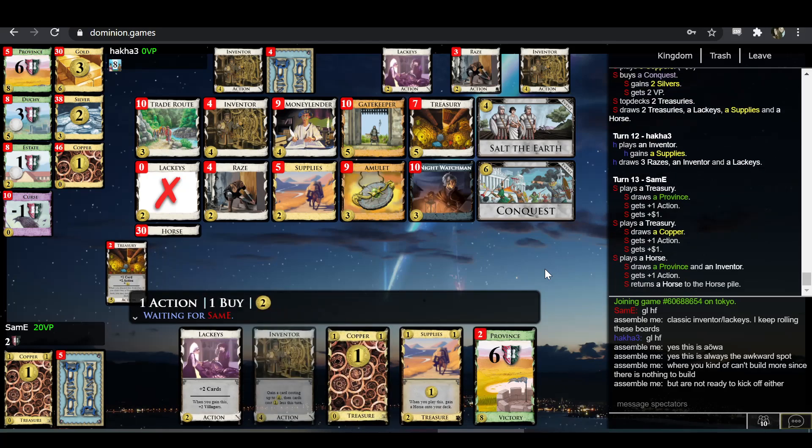Sam-E here is actually not being particularly fast at emptying the provinces at all. I think the problem Hakka is facing is his own deck — he just built a deck that he can't do anything with.